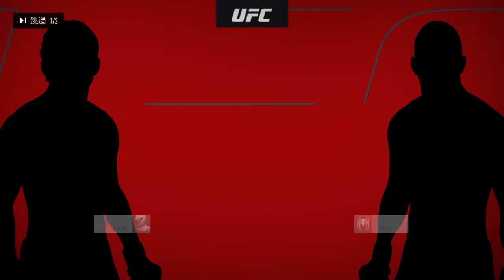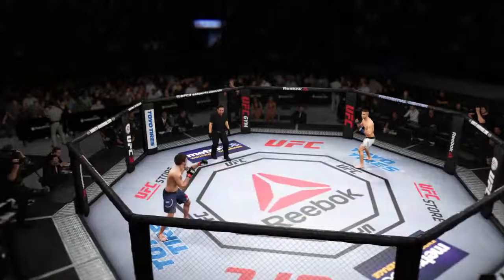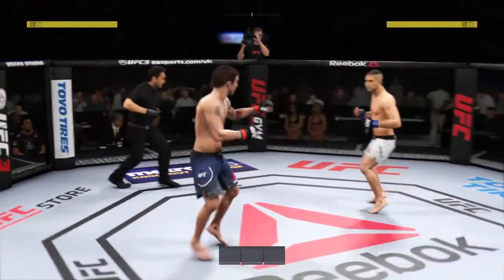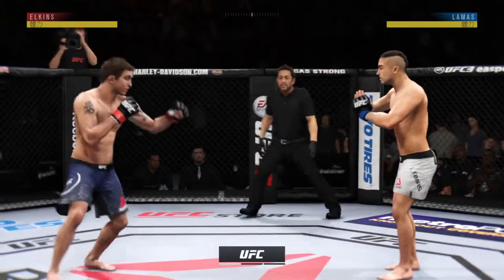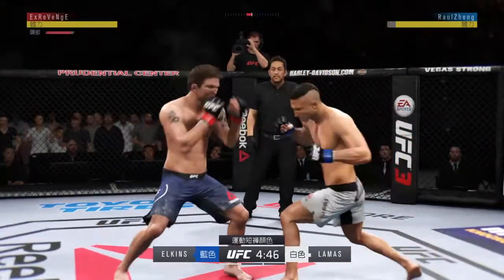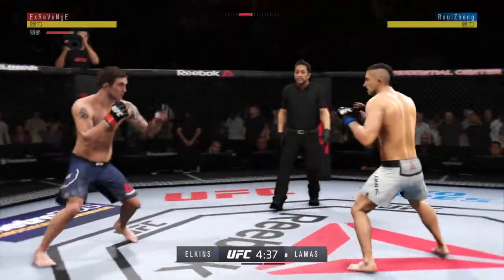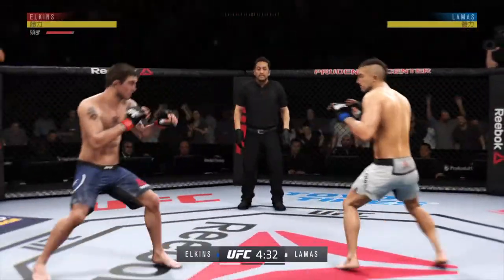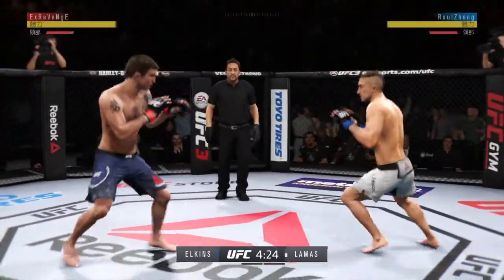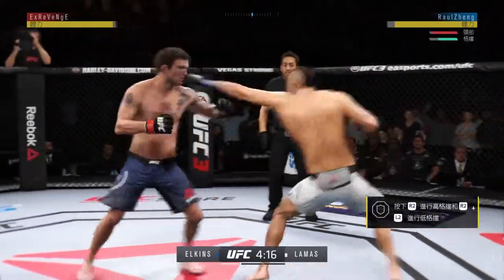Coming up next, we get to this featherweight clash. First round, we are underway. Opens with the left hand and lands flush. Misses the takedown. You gotta like that leg kick, Joe. Effective strike there by Elkos. Head kick there, blocked by Lamas.